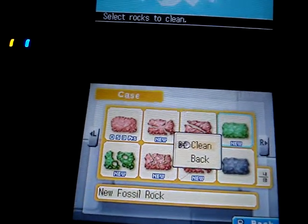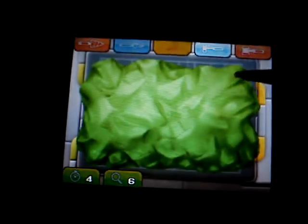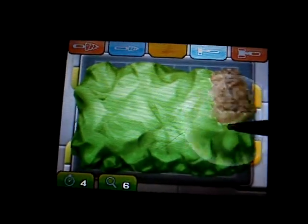I'm going to clean a new fossil rock today. So what you want to start by doing is taking an x-ray. Then you want to take off the outside layer with your hammer.